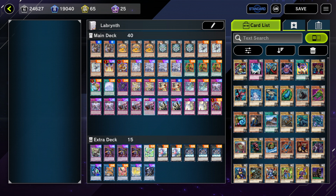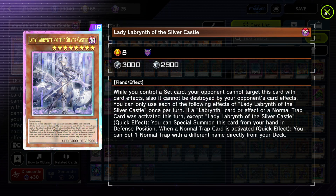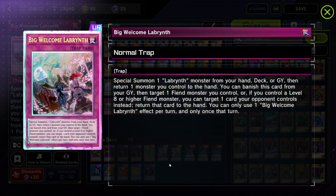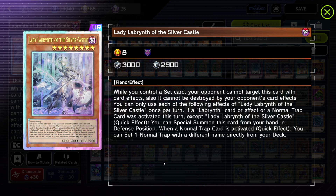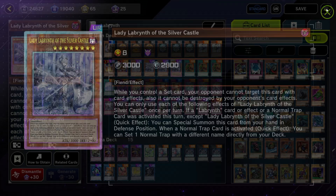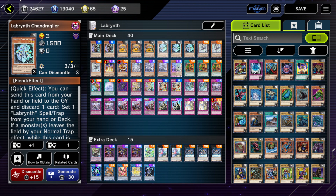This greatly expands the playability of Labrynth. Lady Lab is a powerful boss monster that prevents herself from being targeted as long as there's a set card, and when you activate a normal trap you can set any normal trap from deck as long as she is on the field. Along with that, you have the Stellar Furniture — Leverkusen can activate one normal trap card that is set that turn, Stovey and Chandelier allow you to set from deck by discarding them and another card.